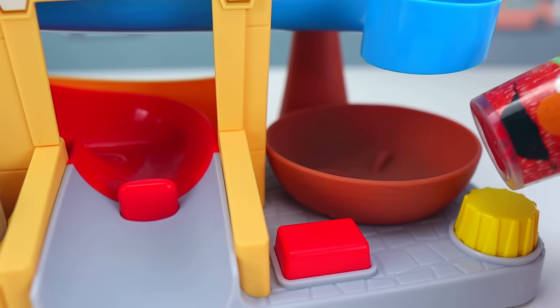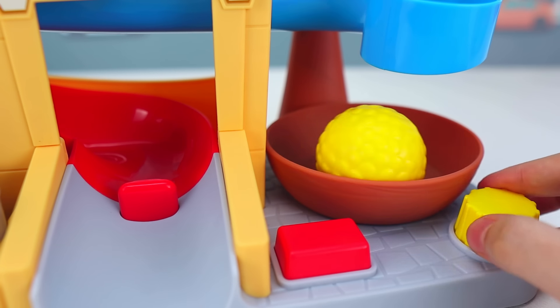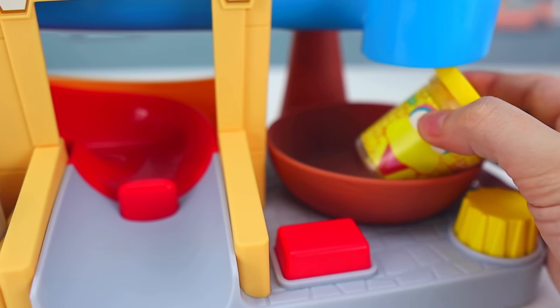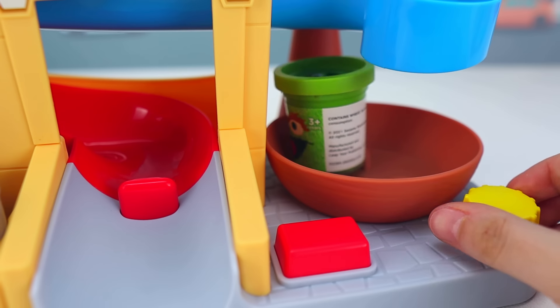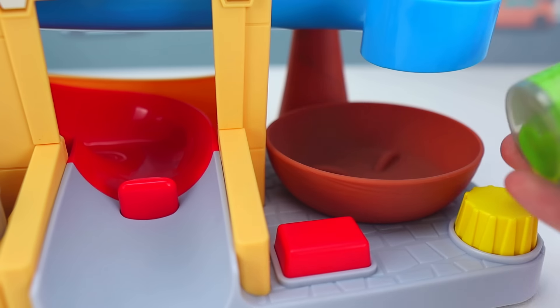We got red Elmo Play-Doh. Awesome — now we have yellow Big Bird Play-Doh. And we got green Oscar Play-Doh.